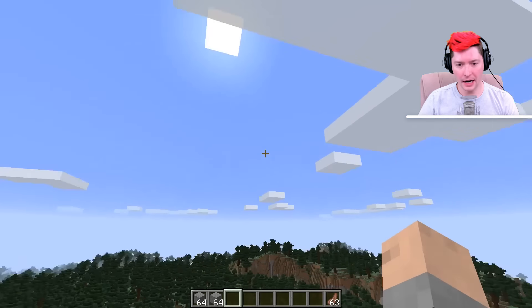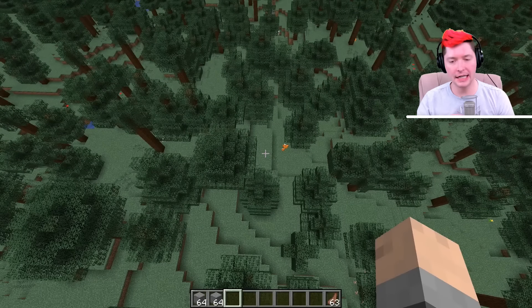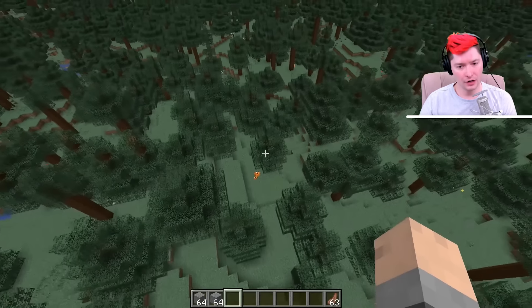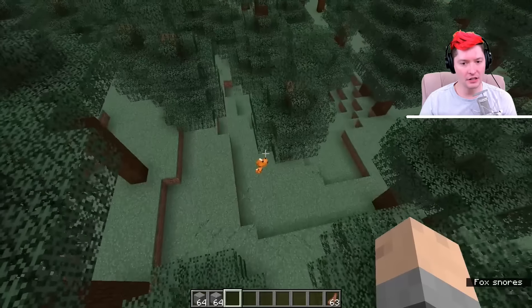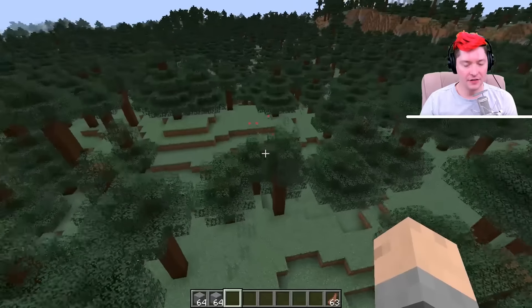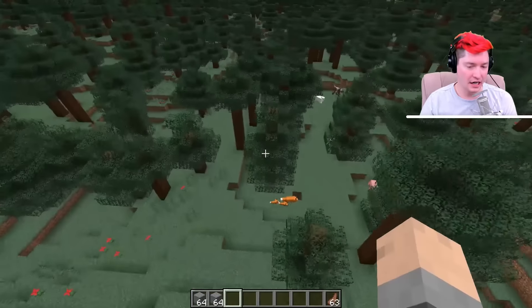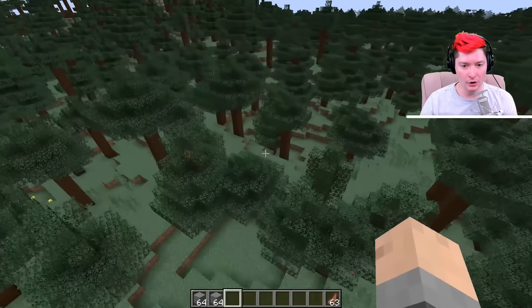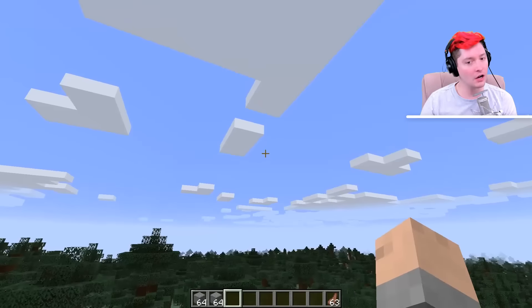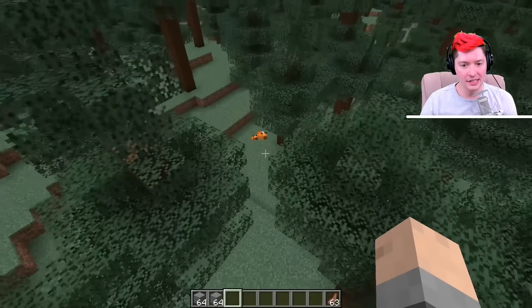Here we are inside of Minecraft. I said I would be doing this in survival and I'm in creative right now, but that's because I want to show you what you need to find in survival. You need to find foxes as close to each other as you possibly can. You need to find a taiga biome or a snowy taiga biome, because that's where foxes spawn. You may accidentally startle a fox causing it to run away, but as long as it's during the day it will eventually go back to sleep.